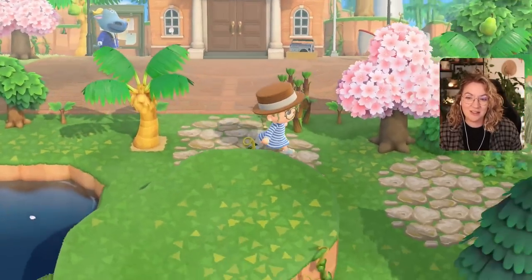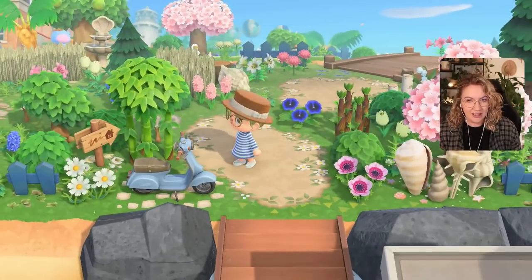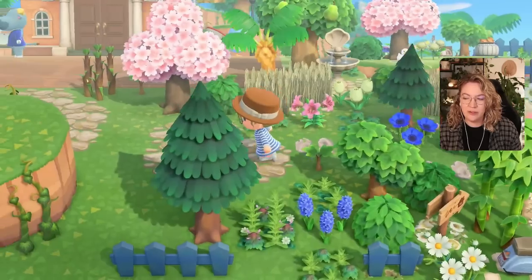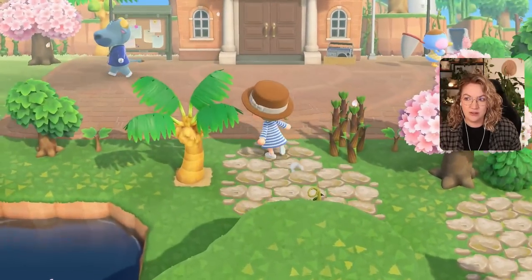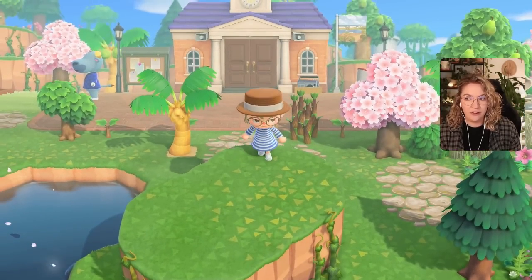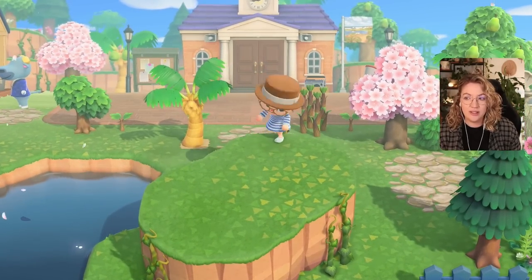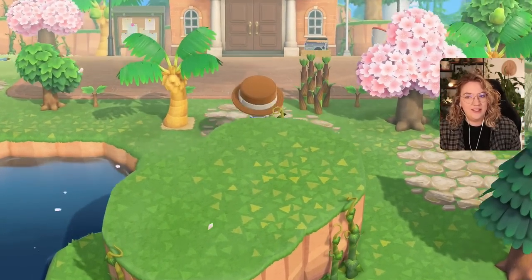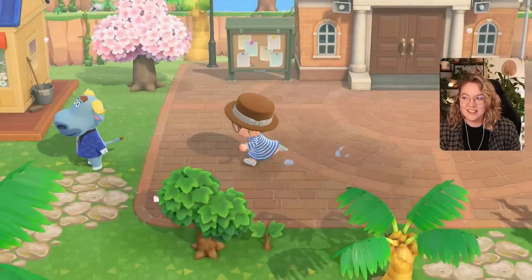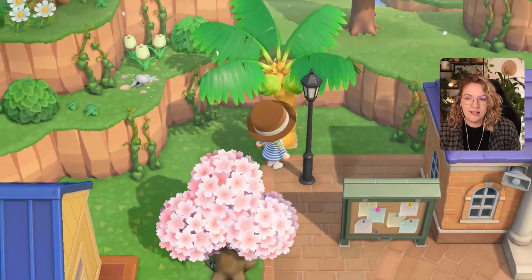So we have our entrance right here, and that leads pretty much right away to Resident Services. There is basically a little cliff in front of it so you can have a better view of it. This whole area, including the tiles all around it and in the back here, is all part of the Resident Services area.